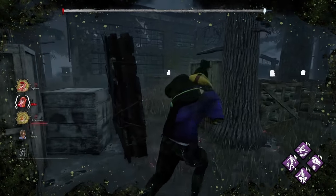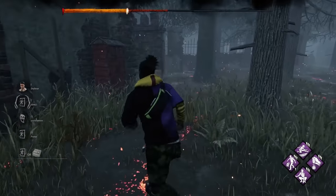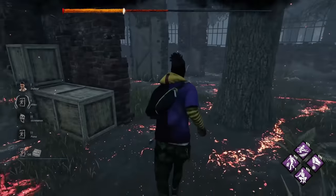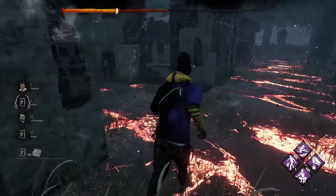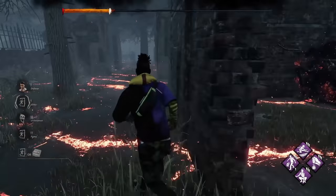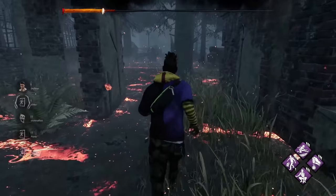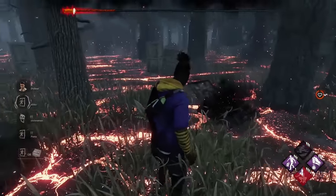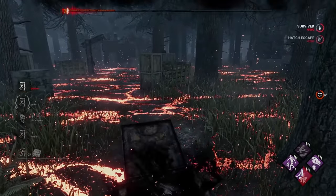If you're the last survivor in the match, you'll see a hatch icon in the bottom left. There are requirements that may need to be met for the hatch to spawn. Once it's up, you can simply jump in to escape. The killer can also close the hatch to prevent you from escaping through it. You can find the hatch — it's open and making a noise — and jump into it to escape.